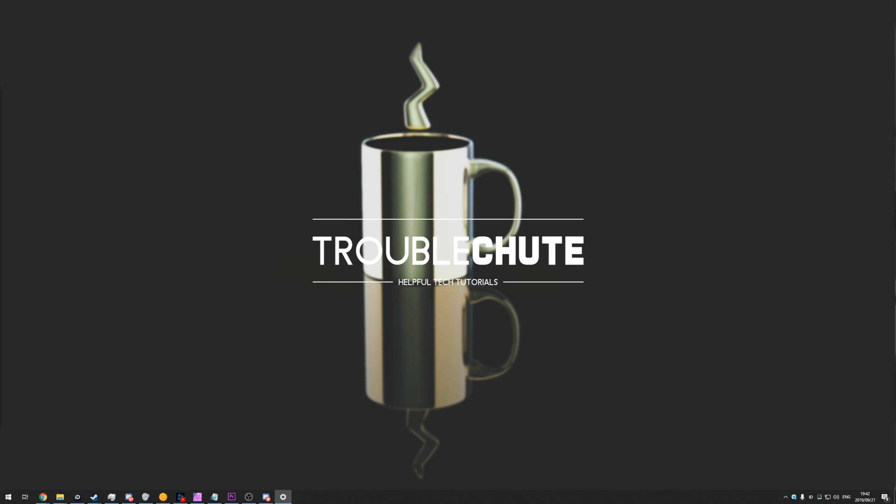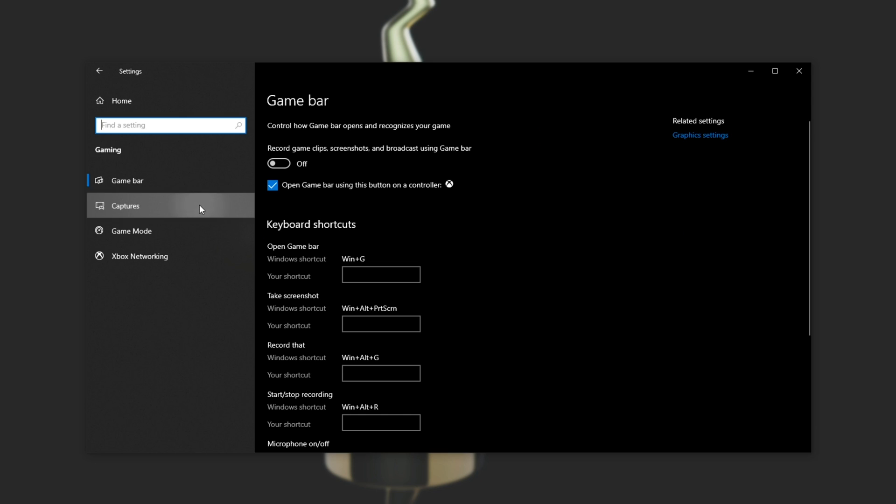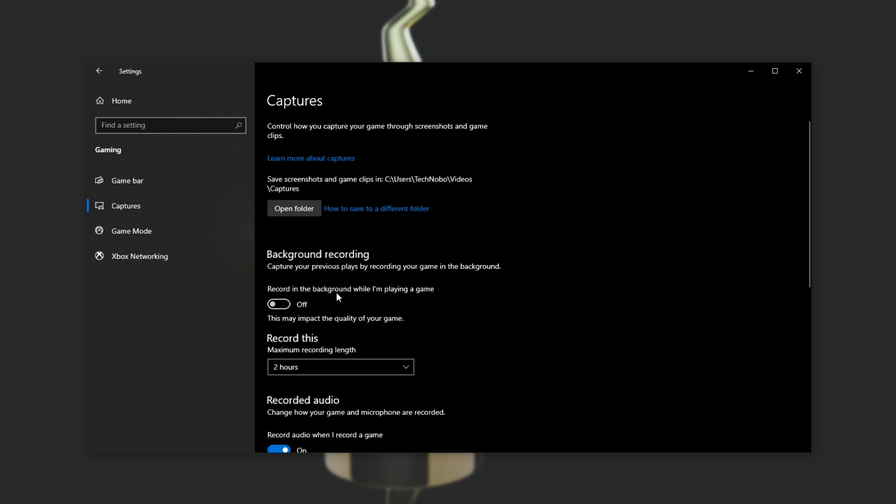It's a super simple fix: press Start, click on Settings, then go to the Gaming tab, go to the Captures tab, then make sure to disable Game Bar up here if it's enabled, and under Captures, make sure 'Record in the background while I'm playing a game' is also turned off.